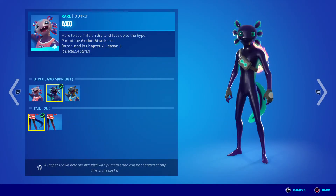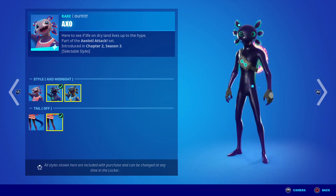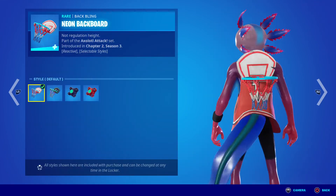Axel is back with his edit styles, including an edit style to turn his tail off — which just removes the tail. He also has the Neo Backboard back bling, which does change with the edit styles.